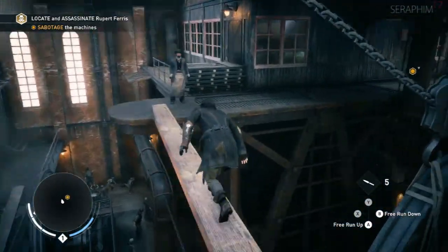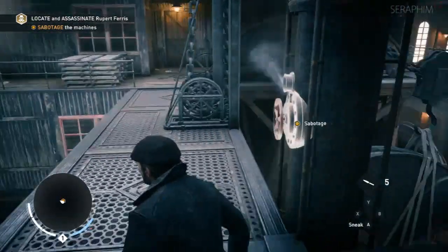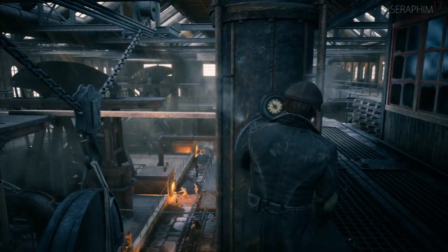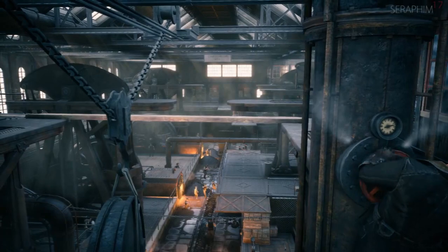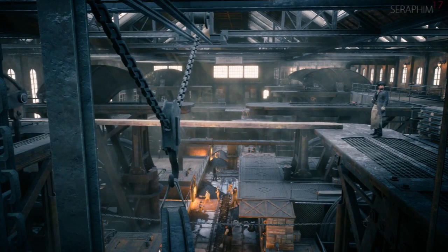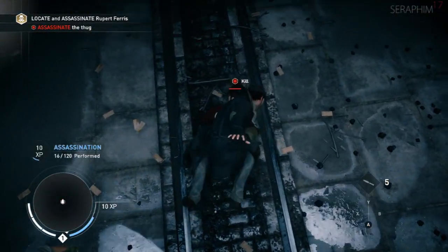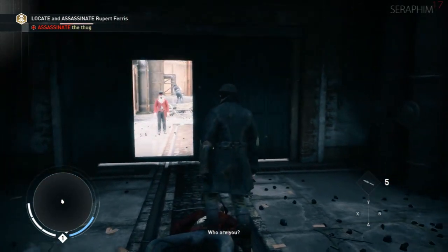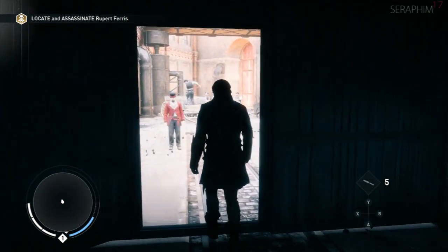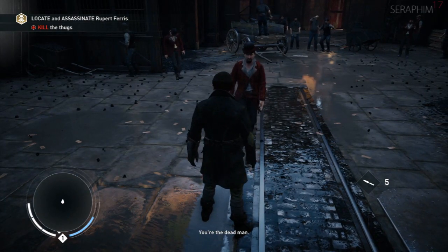Outside of one game, which was Assassin's Creed Black Flag, which I think was a really interesting spin that took the series in a few different directions — the sailing and the entire emphasis on building a crew — and I thought that was fantastic. However, Unity was interesting but it had a lot of flaws, and then a year later we have Syndicate, which is this culmination of all the elements coming together.